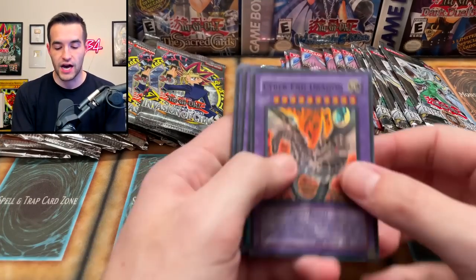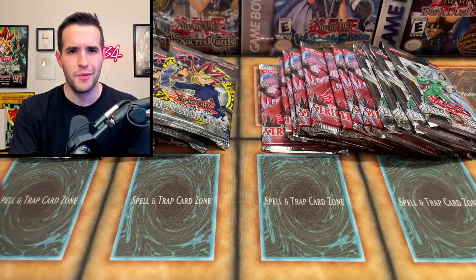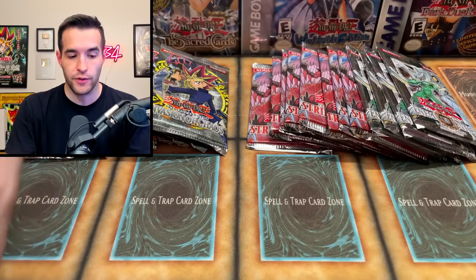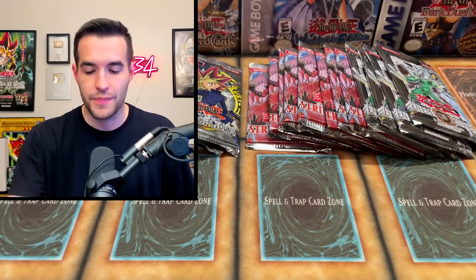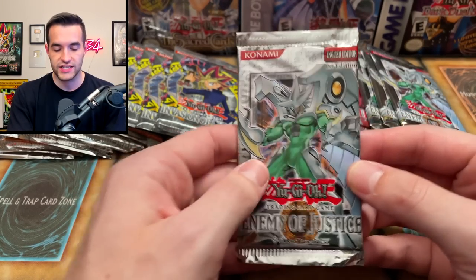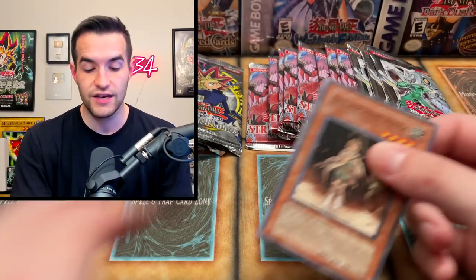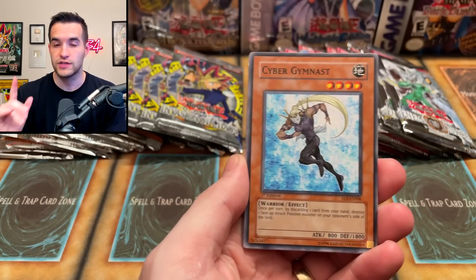Alright, we have opened them up and got our promos out for both. We have a bunch of different promos. Then we have double Strike of Neos. So we've got 8 Strike of Neos, 4 Enemy of Justice, 4 Invasion of Chaos E-N packs — which is cool — and then 8 Force of the Breakers. Let's go into this battle. We're going to have a little counter. Will it be the right side with Strike of Neos, or the left side with Force of the Breaker and Invasion of Chaos?